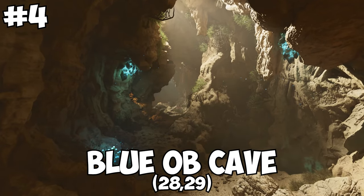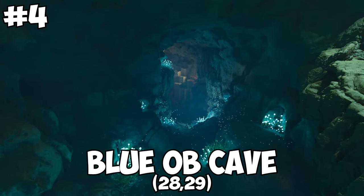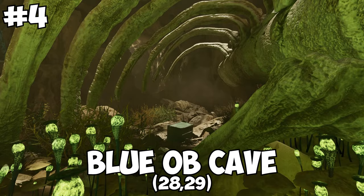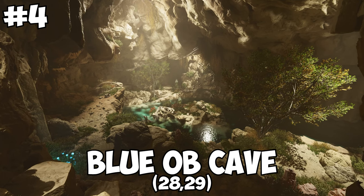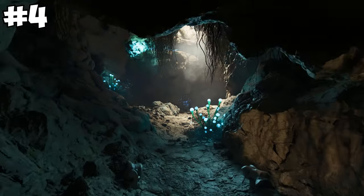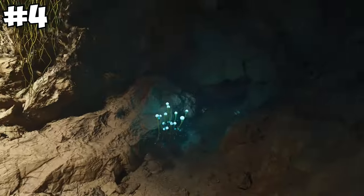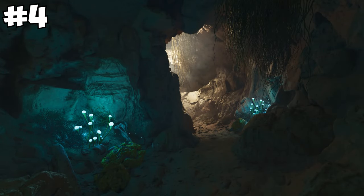Moving on to number four we have Blue OB cave. This cave actually holds an artifact, so it's a little higher — you control this, you control people getting tech on the map. This cave is very similar to the lava cave in that it's designed with a lot of open rooms and tiny chokes. Coming in here you have the first little room where you can put some turrets, but these are going to be easily run — it's very close quarters and one terror bird will most likely get most of it.